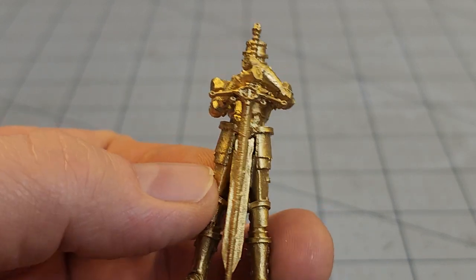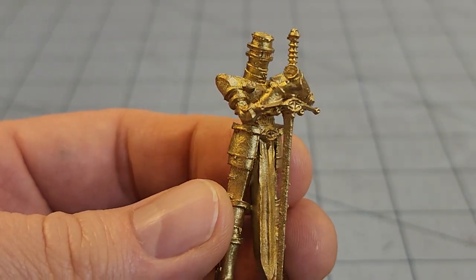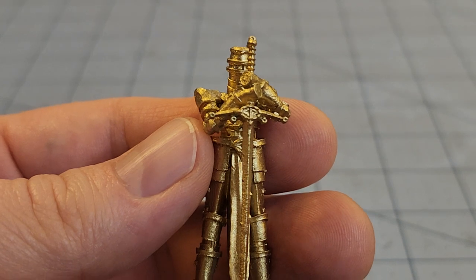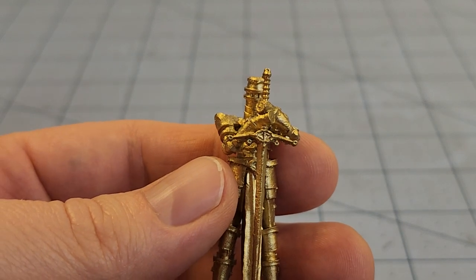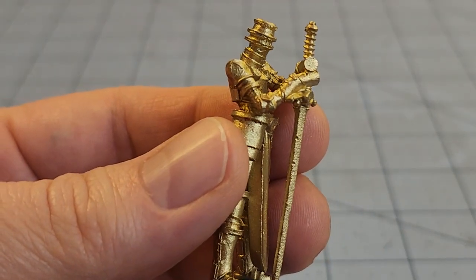I painted him gold — I was busy spray-painting Custodes stuff — and I thought, what a perfect base. This guy just looks all sorts of fabulous. Then I started looking deeper into the Kingless City. It's got two opposing factions: the church and the people, and there are some really interesting models on both sides of the conflict.